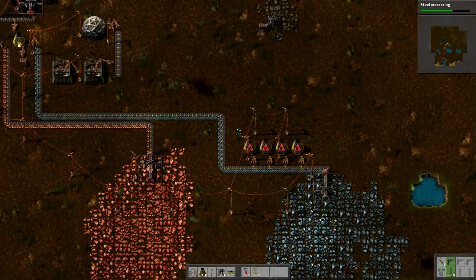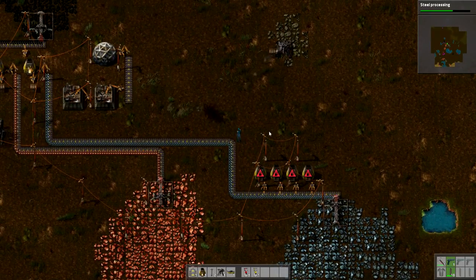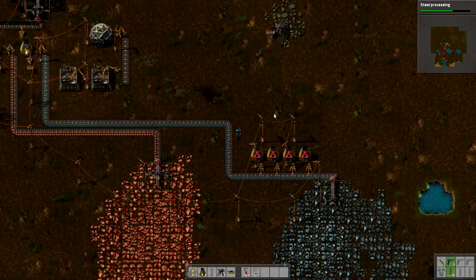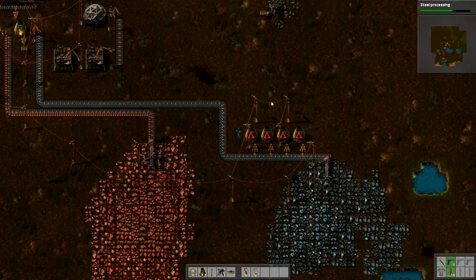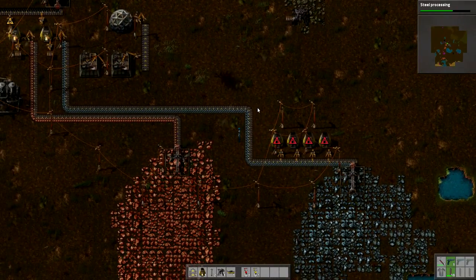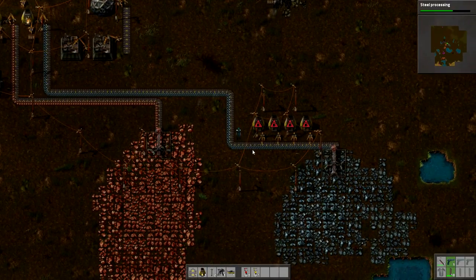Hey everybody, this is Ben, and welcome back to another episode of Factorio. Since the last episode, I just made a couple of little tweaks here, and this has been going through my head like every couple of minutes, this game. It's just insane. So I've got a few little tweaks here, and I figured out how to reorganize my base, my factory here, to make things much, much better.